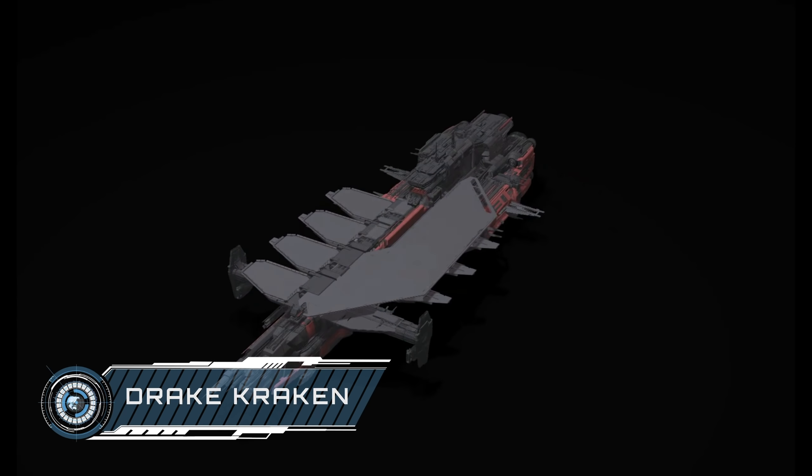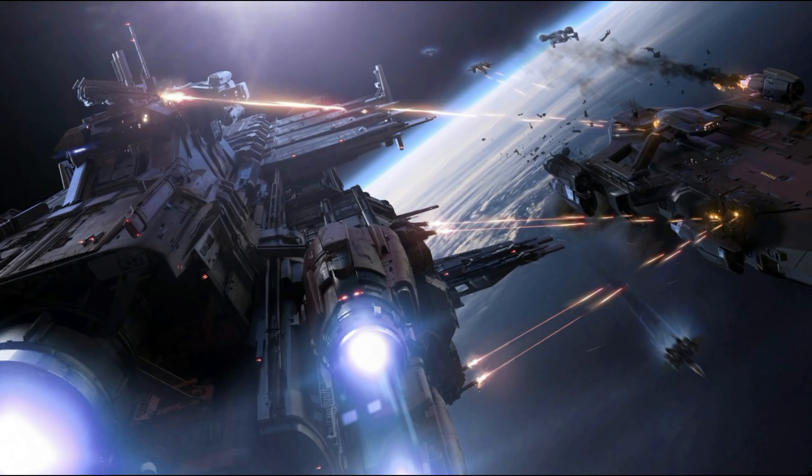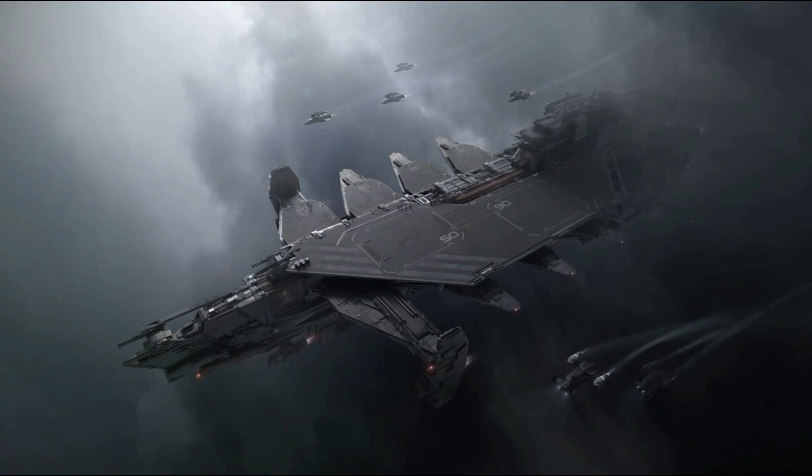Now onto the truly massive capital ships of the SC universe. The Aegis Idris is marked as a frigate — in naval terms frigate is kind of a shrug emoji that can be applied to wherever it fits at the time. The Idris comes in three variants: the M military version features a size-10 railgun as well as a host of point defence weapons; these are then removed on the P civilian version to allow for more cargo space; and there's also a K, which is effectively an aftermarket kit for the P, giving it back the point defence turrets and a size-10 mount with a laser beam weapon from Hurston Dynamics. All versions of the Idris can carry two medium fighters in the main hangar as well as an Argo MPUV in a dedicated bay.